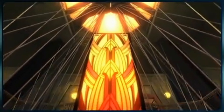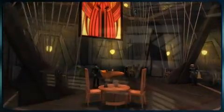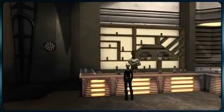Welcome to Quark's Bar, Grill, Gaming House, Embassy, and Hollow Suite Arcade, right here on Deep Space Nine. You won't find a better value for your entertainment budget anyplace in the Alpha Quadrant.